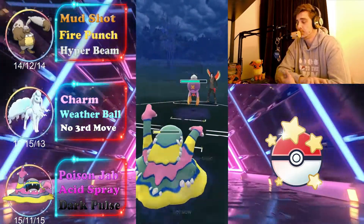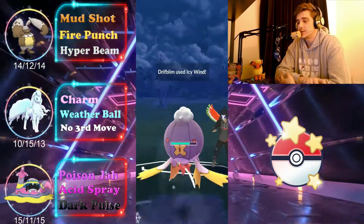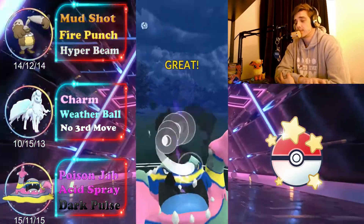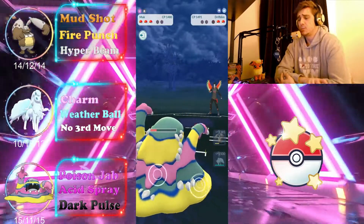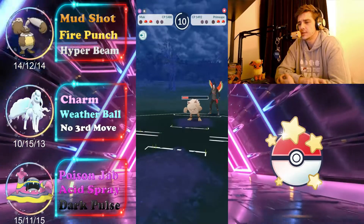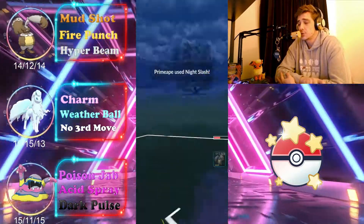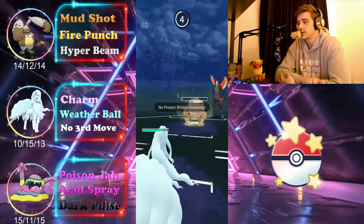We shield the Icy Wind and, considering we've double-debuffed them and it's weak to Dark Pulse, this should basically one-shot it. Down goes Drifloon. The opponent brings back in their Primeape — the Poison Jabs would have added up more without some lag, but that's how the game goes sometimes. We come in with Ninetales and tank the Night Slash — no problem at all, and it should be another Night Slash, too quick to be a Close Combat.